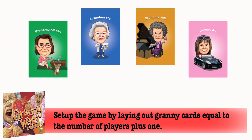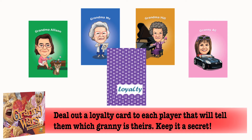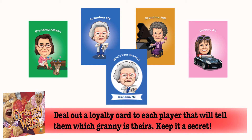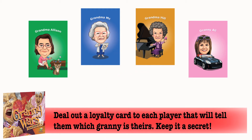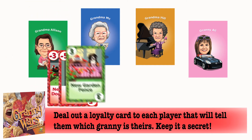For setup, lay out some grannies equal to the number of players plus one, and then deal out a loyalty card for each player face down. Look at your loyalty card — the card will tell you who your granny is. One of the grannies will belong to none of the players. Keep who your granny is a secret and place your loyalty card to the side, face down.